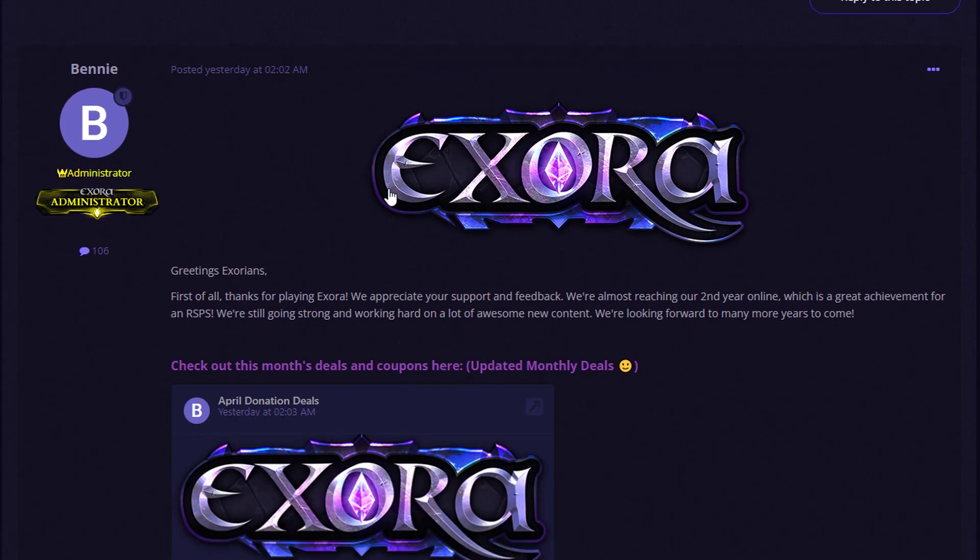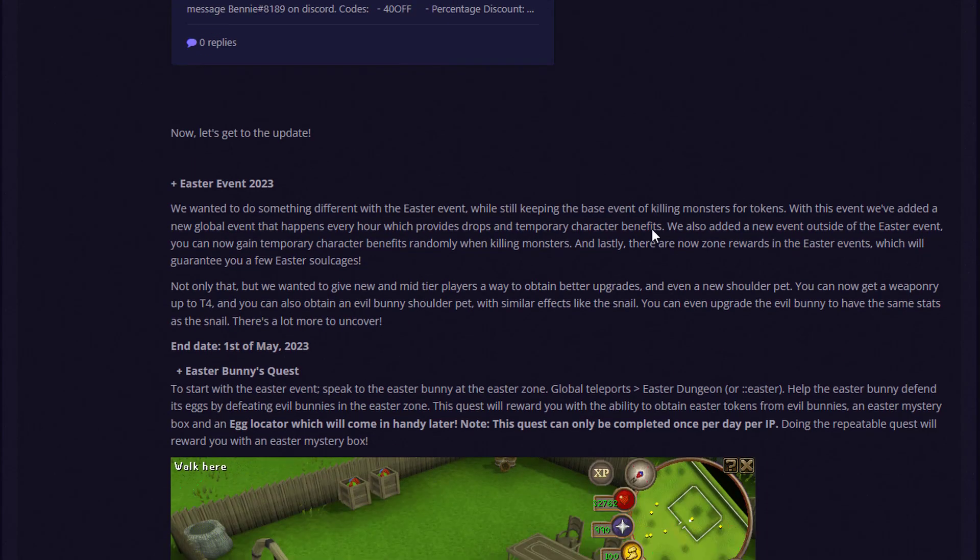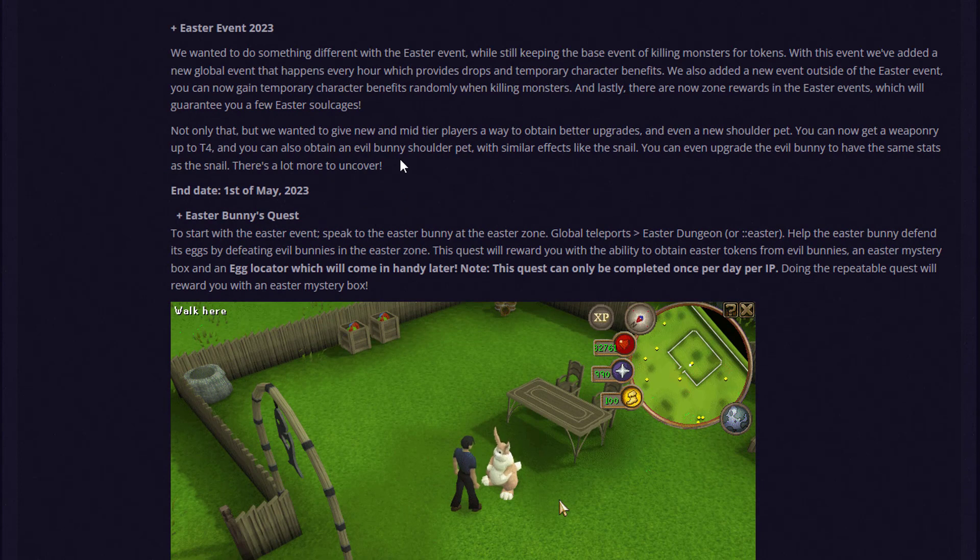We'll cover the Easter event especially, plus some other updates. For the Easter event 2023, they wanted something different while keeping the base of killing monsters for tokens. They've added a new global event happening every hour where you can participate in bosses hourly — these will provide drops and temporary character benefits. They also added a new event outside of Easter where you can gain temporary character benefits randomly when killing any monster in the game. There are also zone rewards guaranteeing Easter soul cages.